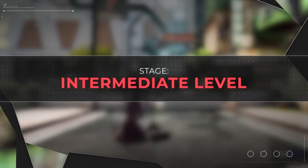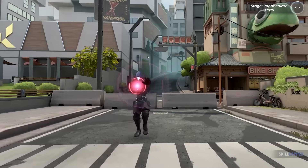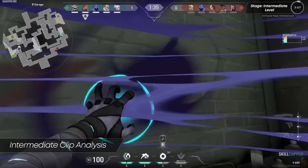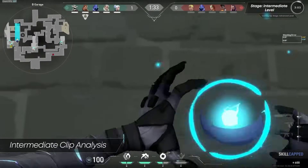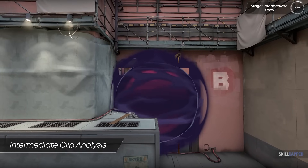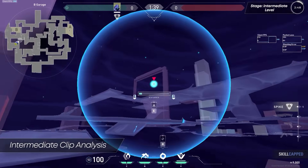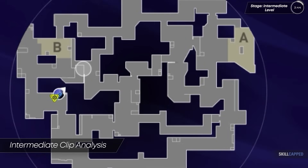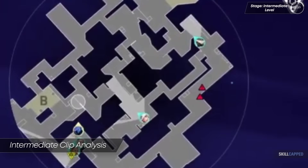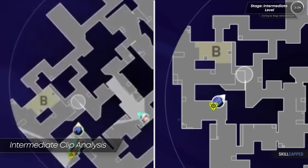For our intermediate level, we have Baron, ranked Plat 3 and playing Omen on Split. Their team has won the pistol round and is hitting B site. Baron makes their way to B main and begins placing a smoke towards heaven — but much like the beginner, they've misplaced the smoke, leaving a gap that defenders can peek through. Smoking B heaven requires decent precision to ensure no gaps remain. A quick tip: always double check the edges of your smoke with the minimap.